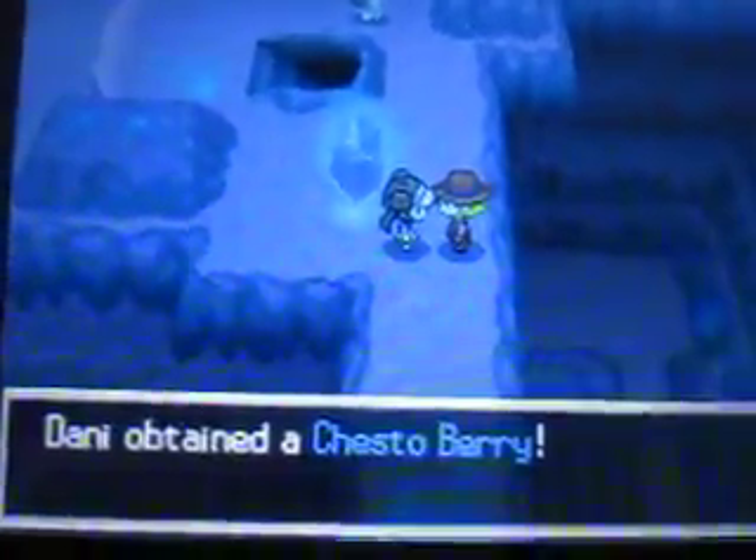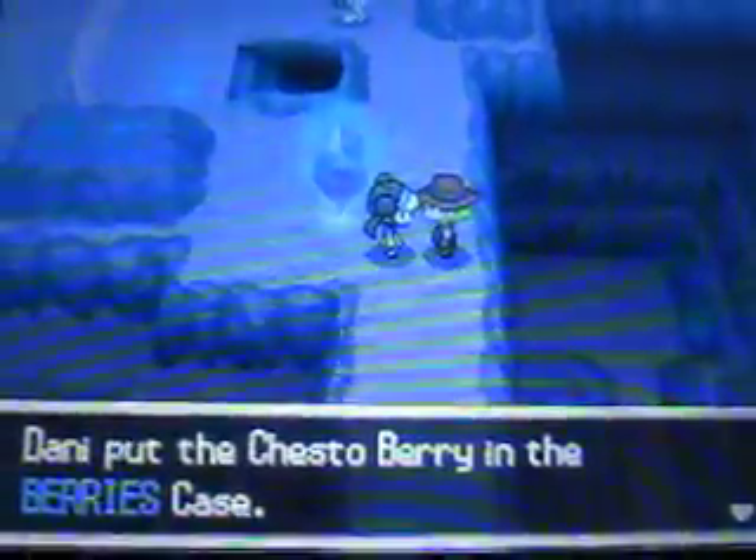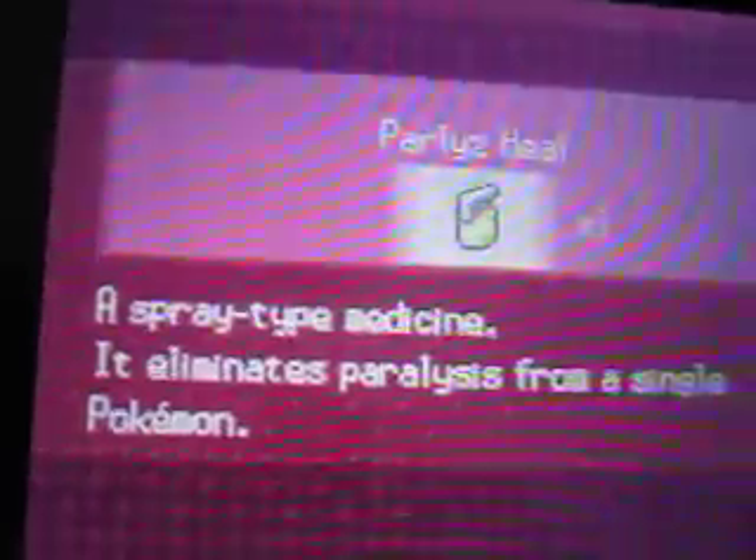And Ryu finally grows a level! I think I'll give the Experience Share to Bolt - or Dragonfly. Whatever - she gives us a Chesto Berry. Let's put Gatorade up front. I'm going to give the Experience Share to Bolt. Let me also heal up Gatorade with a paralysis heal. And there we go.